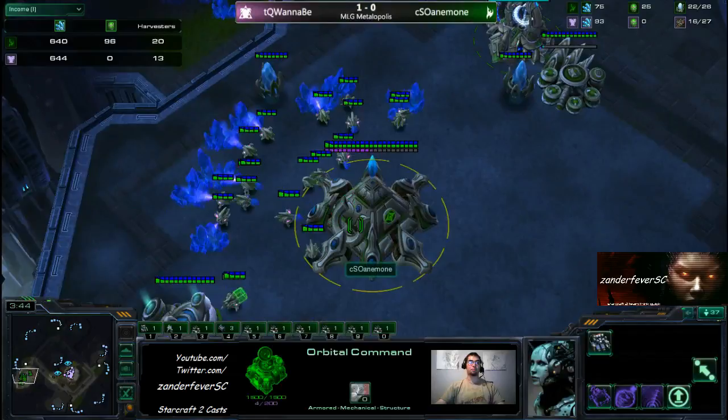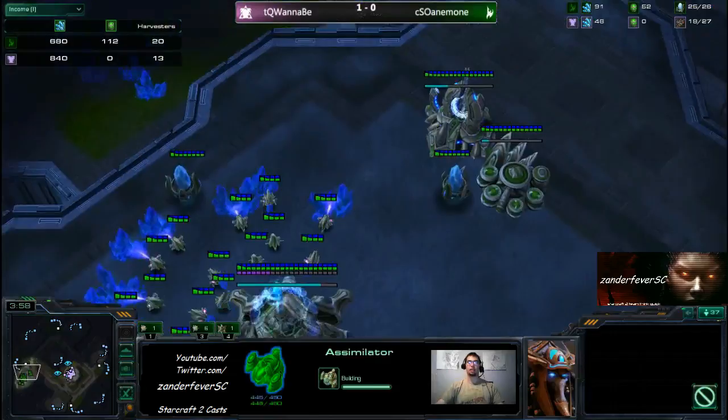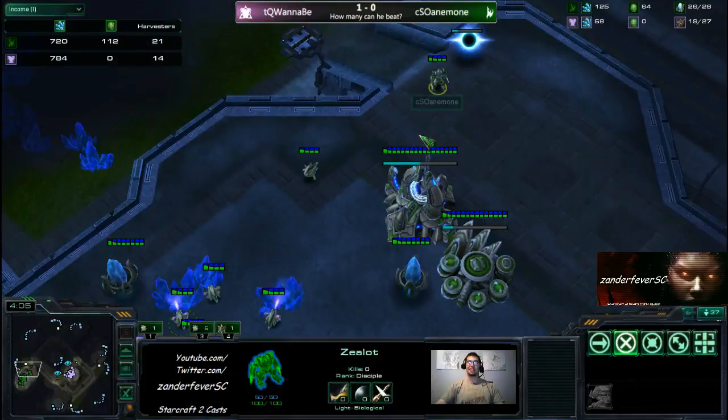Looking at Anemone — he kind of looked like a 4-gate, but never mind, I lied. He started to chrono boost probes, but before he was cutting probes and saving the chrono boost. I think once he sees the gold expansion, he changed his plan.